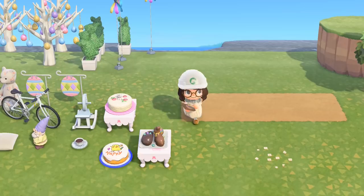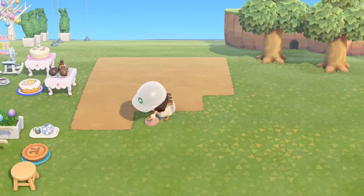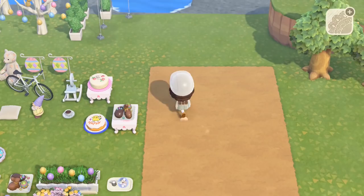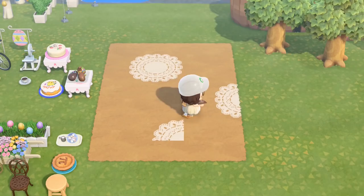I went with the light dirt path because I thought the custom designs I'm going to lay over the top would look best with that kind of setup. I could have used rocks but the dirt looked nice and we're going for a garden party feel. As you can see I'm just looking down deciding which custom designs to use. I went with my round lace tile, which is one of my favourites, and then just proceeded to dot it around everywhere.